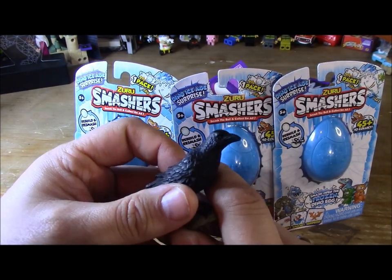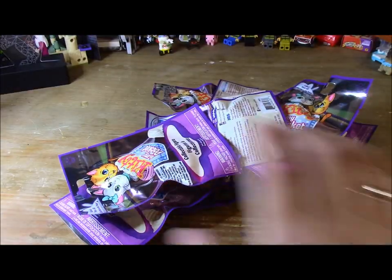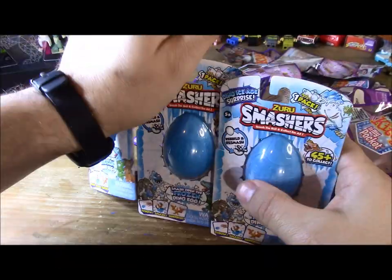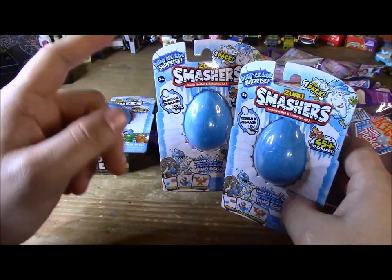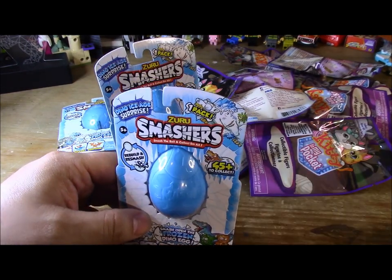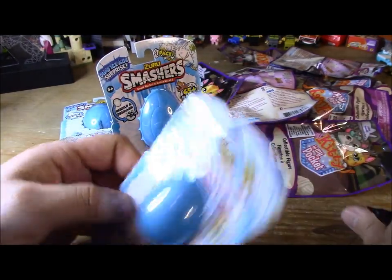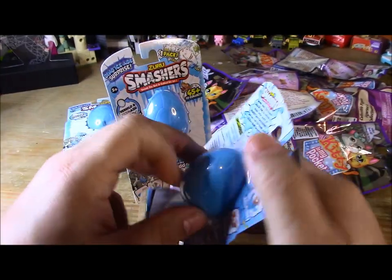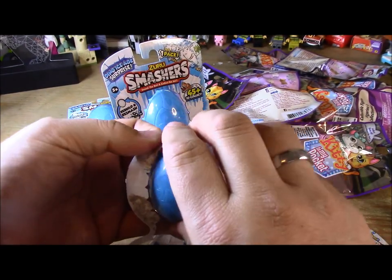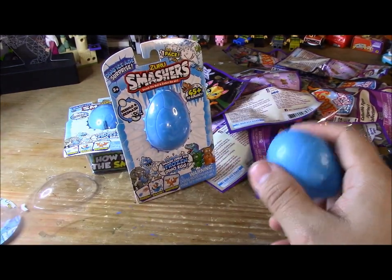I know you see Zoro Smashers here, but there's a reason — they're holding back the packs. I think there's nine of them here; that was all that one store had left. They seem to be the most popular ones, so it's hard to find any of the Kitty in My Pockets. Let's open up the Zoro Smashers first, then I'll finish up with the Kitty in My Pocket. Maybe we'll actually get some new ones of both and not get all the same repeats. We'll see.